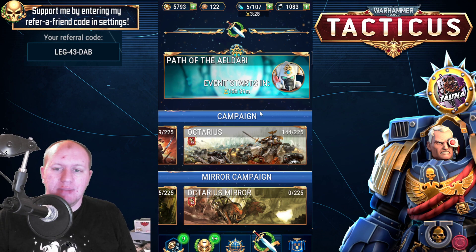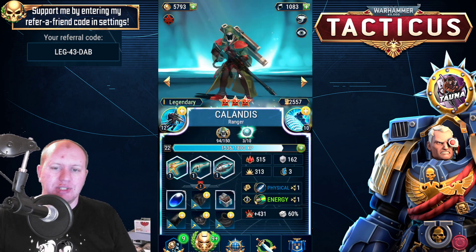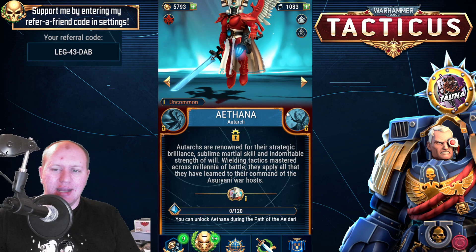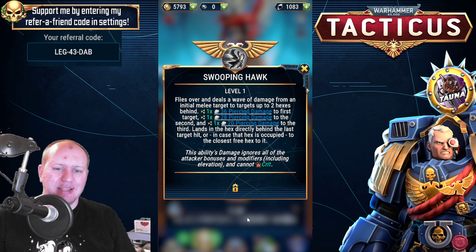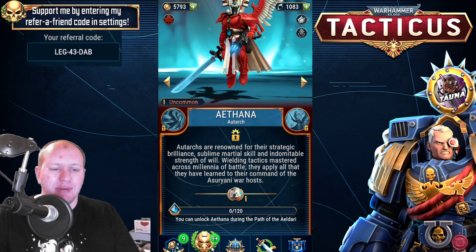It looks like this team's going to be decent, at least so far. The Kalandis, which we already have unlocked, she is amazing. And having a look at Athena, she's potentially going to have a spot on my battlefield because she's going to be able to buff up Kalandis, and having this movement and stuff like that just looks amazing. I'm pretty excited for her.